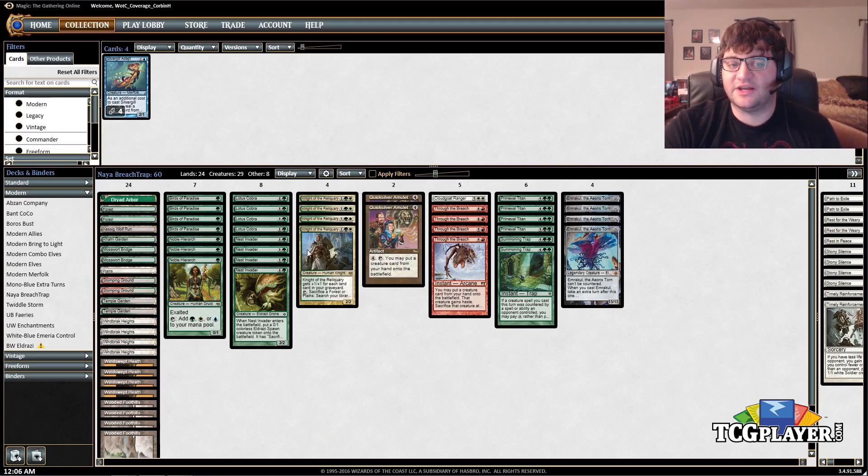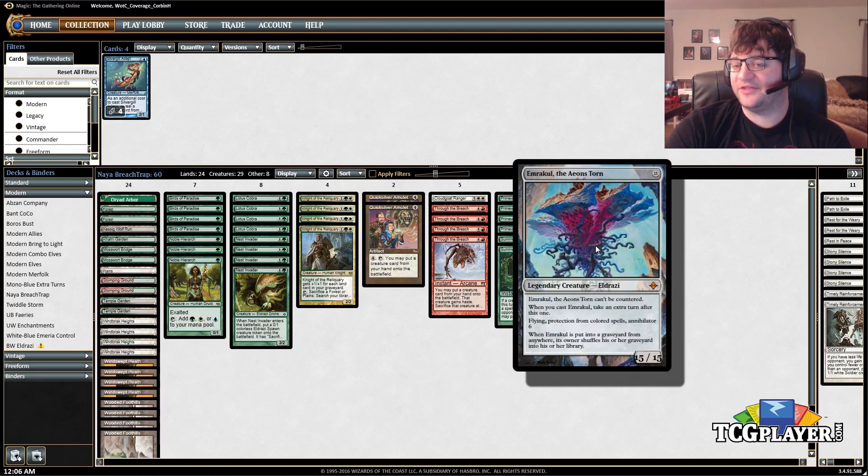So here's the first one today. This is a pretty sweet one that I've been working on myself. This is a deck that has existed since Old Extended when it was double standard, and it's essentially Green-White Trap, only with a modern take on it that's really good. Basically what we want to do is attack with an Emrakul — attack them, make them Annihilate 6, do 15 damage, and kill them.